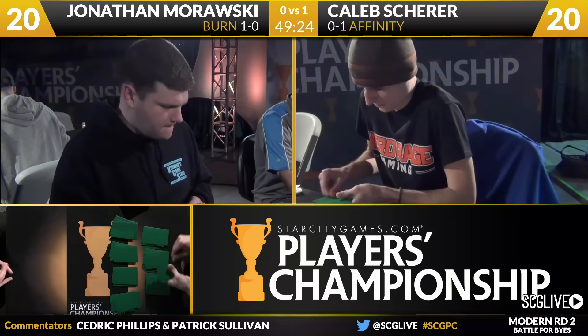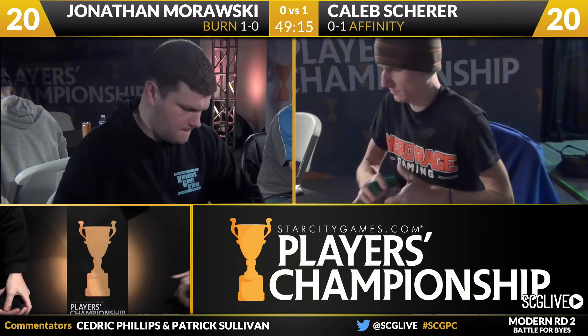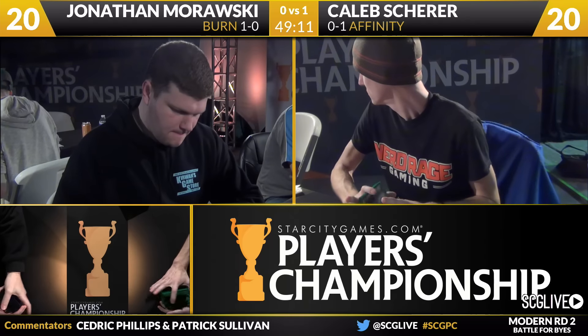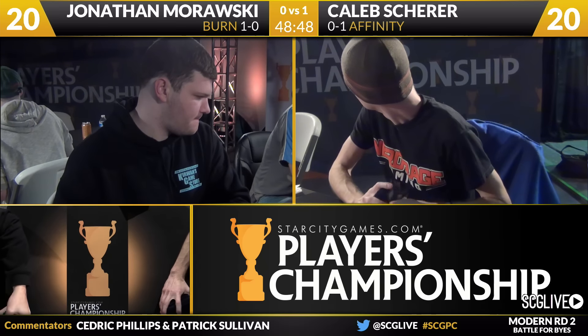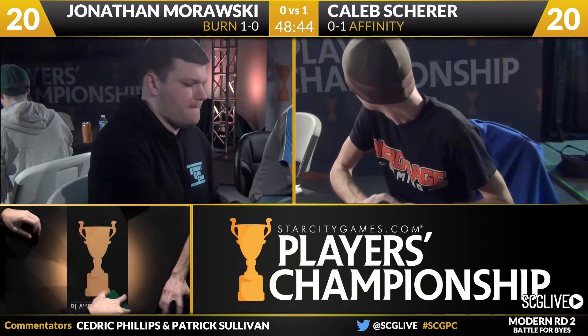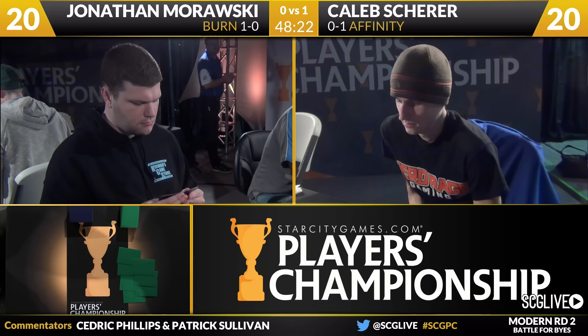Game number two about to get underway between Jonathan Morawski and Caleb Scherer. On screen you've got the foil alternate Ugin, Judge Foil Windswept Heath — some of the hits. But if you go to the website you get to check out the misses as well. There's the Windseeker Centaur — the book promo Centaur from the mid-90s, a 2-2 with Vigilance. It's on sale right now. Something where you had to mail in the UPC code on the back of a book in '94 and six to eight weeks later they would mail you a 2-2 Vigilance for three mana. Did it have flanking at least? No, just 2-2 Vigilance. Story checks out.